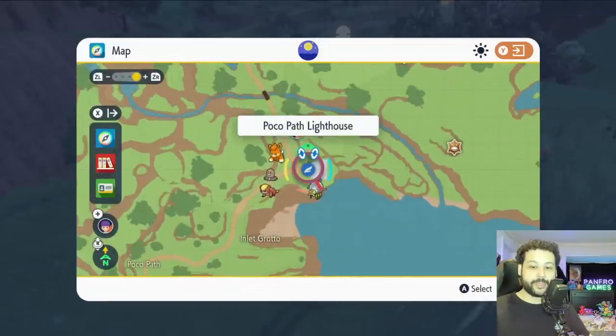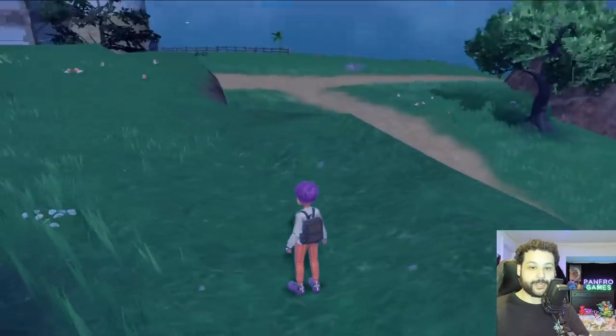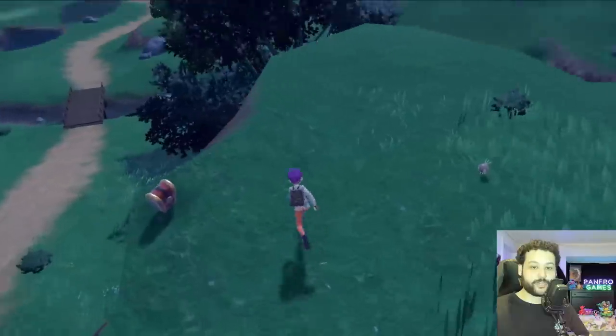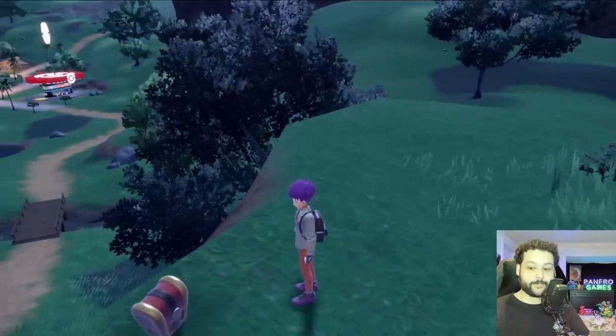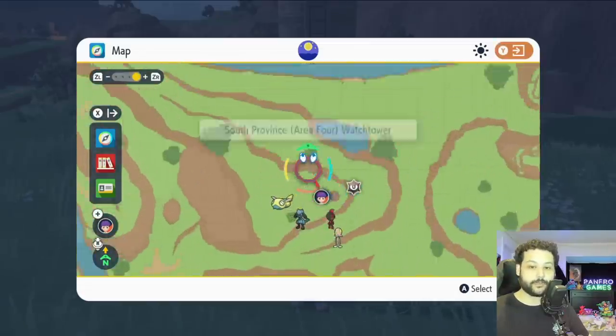Our first Gimme Ghoul chest can be found right at the beginning of the game. Fly into this lighthouse and go a little bit north — you'll actually see the Gimme Ghoul chest right there near the lighthouse.